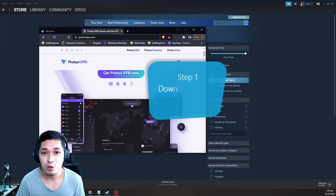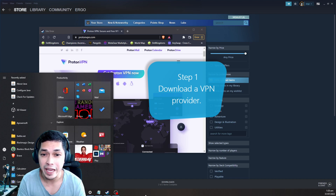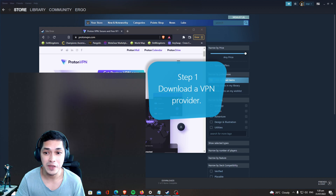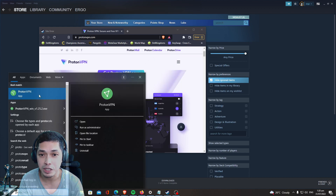Step 1: Download a VPN provider. I would recommend Proton VPN as it's free and easy to use. Make sure the VPN you're using has the United States as one of the countries to choose from.